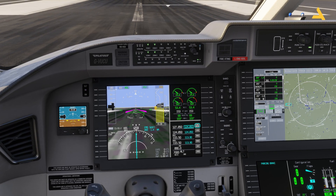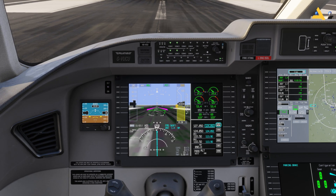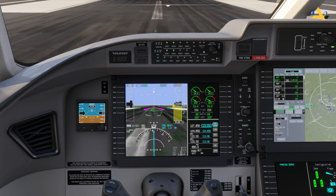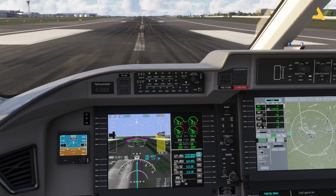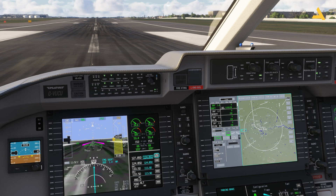In the HSI you also see the heading option — this is useful if your autopilot mode is set to heading. The heading bug right now is at 360 degrees, so if you activate heading mode after takeoff the plane will go to that heading. I can press this button to center the heading bug. The CDI, or Course Deflection Indicator, not only tells you the direction of the course but also your deviation left or right from it.